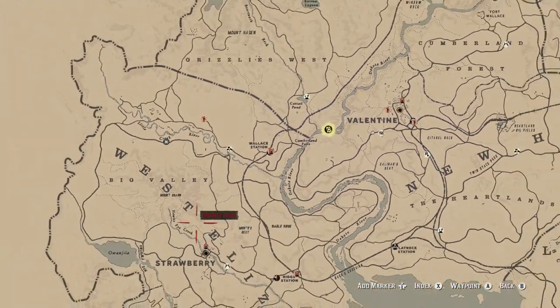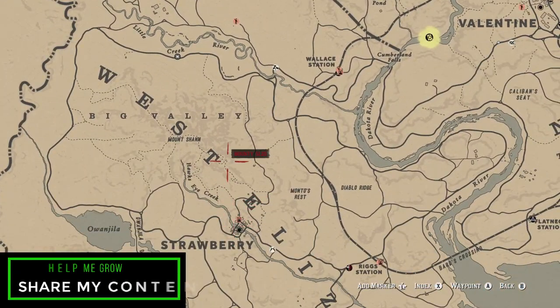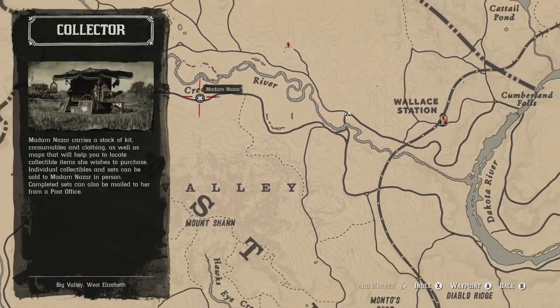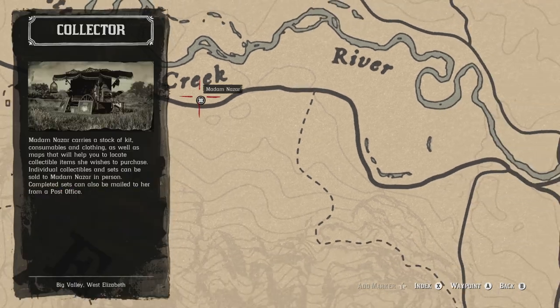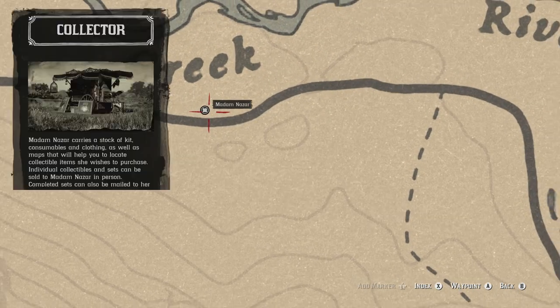Madame Nazar's location is actually in Big Valley, and your fast travel destination of choice will be Strawberry. You'll just have to head a little bit north to this exact location. Specifically, Little Creek River is where you can go ahead and find Madame Nazar. If this is the only thing you come here for each day, don't forget to like, comment, and subscribe down below — it would help me out a lot.